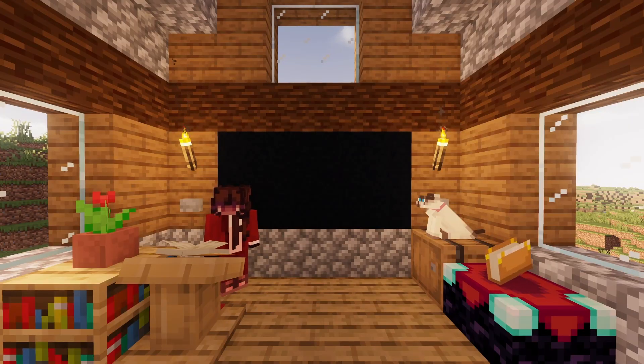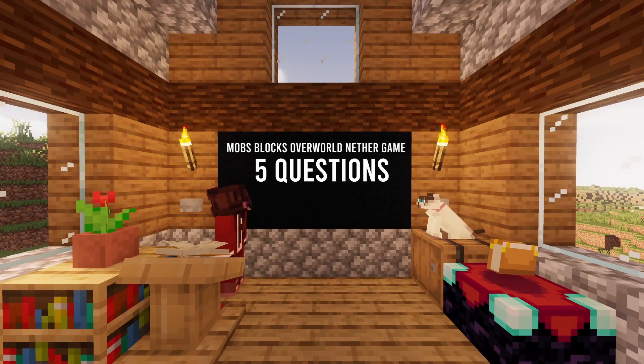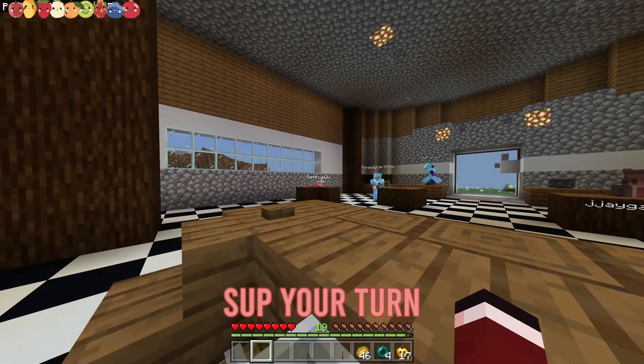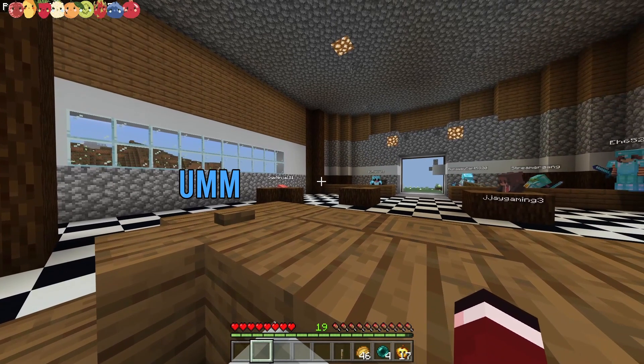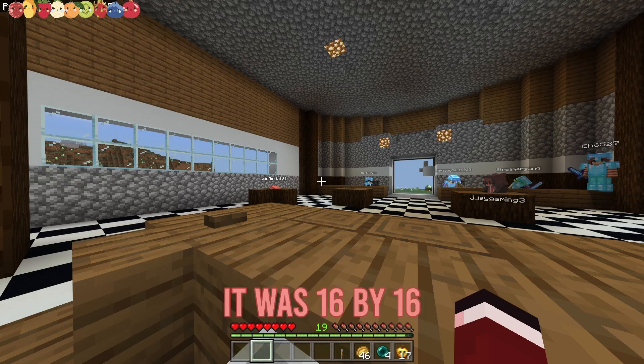The second part of the game show consists of five different themes where players can choose to answer a question from one theme. Each theme has five questions ranging in difficulty from one to five — the harder the question, the more points received. First up, what resolution are the default Minecraft textures? It was 16 by 16.